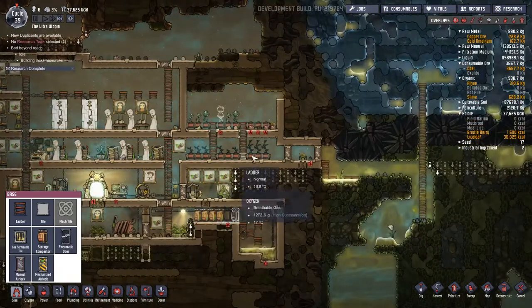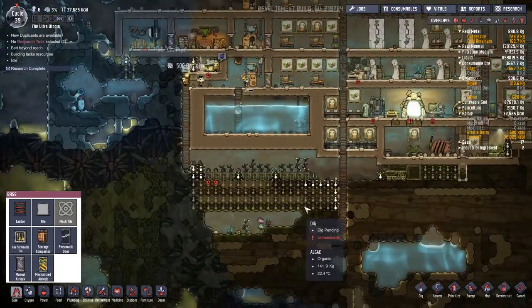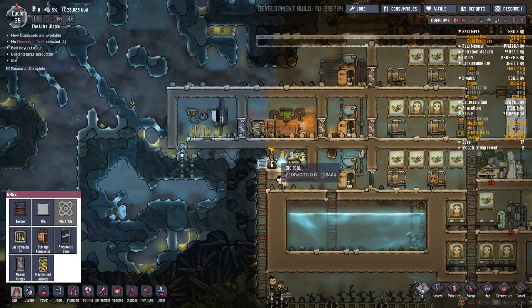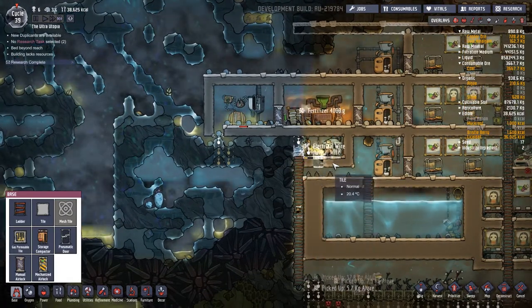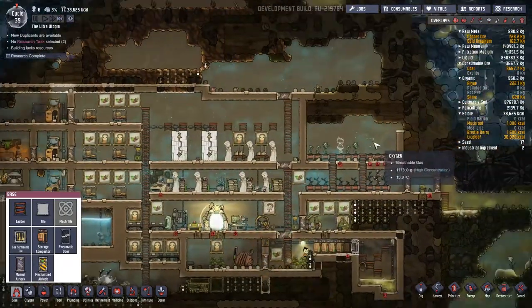I'm going to have this space over here soon - all these planter boxes can go eventually when we get the irrigated plant pots in, which I fully intend to do. Alex, what are you doing there buddy? Let's dig you out. What was I intending to do? Ripping out the planter boxes - so maybe we could put the medical bay up there.